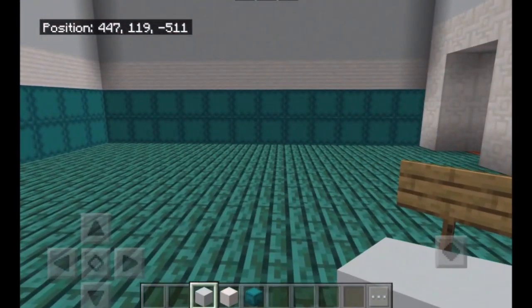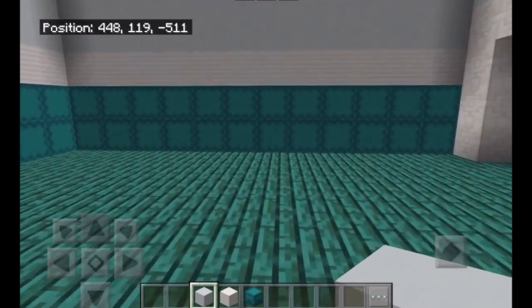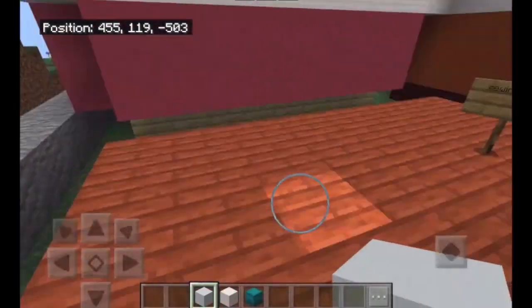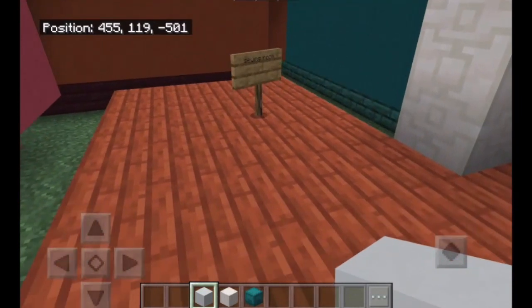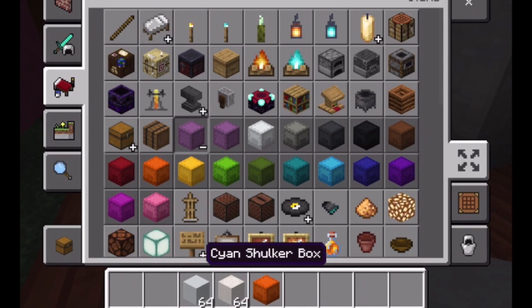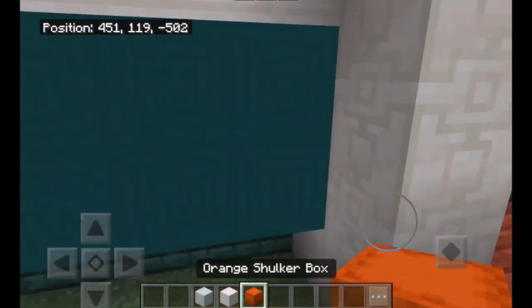Alright, so this is what the crafts room looks like. To me it looks really good — it matches with the floor pretty well. Then we're going to do the ceiling room, which is pretty small. For this one I'm just going to do the exact same thing, except I'm going to use the orange shopper box. I'll be back with you when I'm done with that.